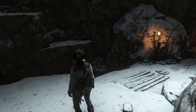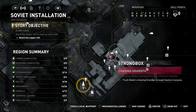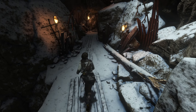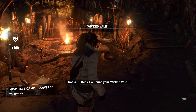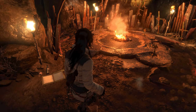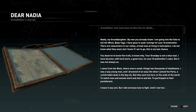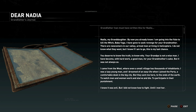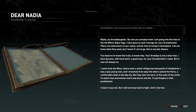What is that thing? Where am I on the map right now? I went all the way from over here into this temple area here. So does that mean I'm going into another area in the story now from another direction? Nadia, I think I found your wicked veil — I don't know if it's Baba Yaga, but there's something out here. Be careful, this is her land. Okay, this sounds great. Nadia, my granddaughter — I am going into the veil to kill the witch Baba Yaga. I have gone to seek revenge for your grandmother.